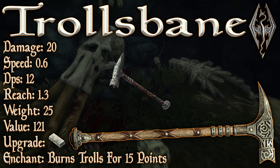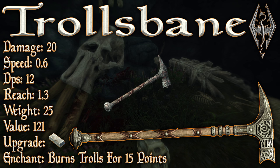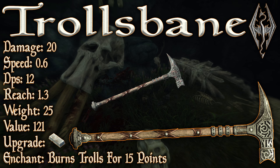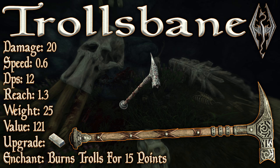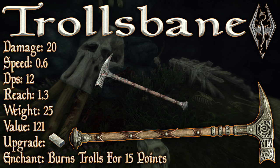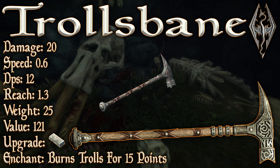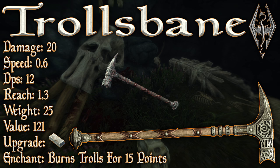Trollsbane has a base damage of 20, a swing speed of 0.6, which leaves us with a base DPS of 12. It's got a reach of 1.3, a weight of 25, a value of 121 — which is 11 higher than that of a standard steel warhammer. It can be upgraded with a steel ingot, which requires the arcane smithing perk, but it benefits from the steel smithing perk, meaning it can be upgraded all the way to legendary without smithing fortifications. And finally, its enchantment burns trolls for 15 points.